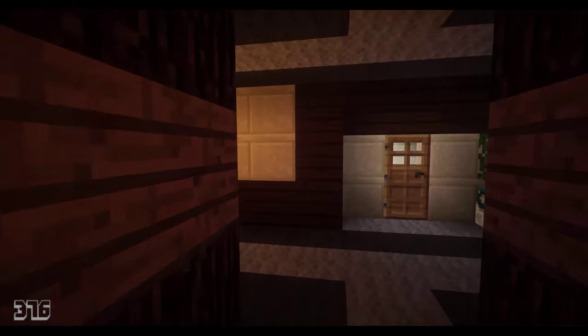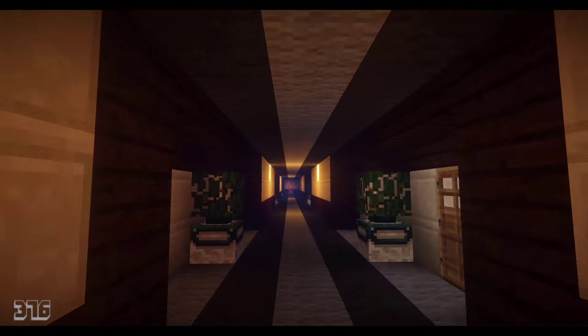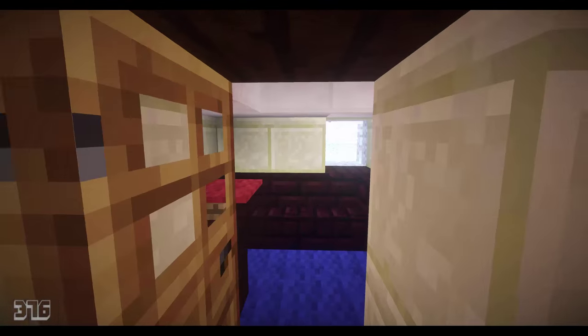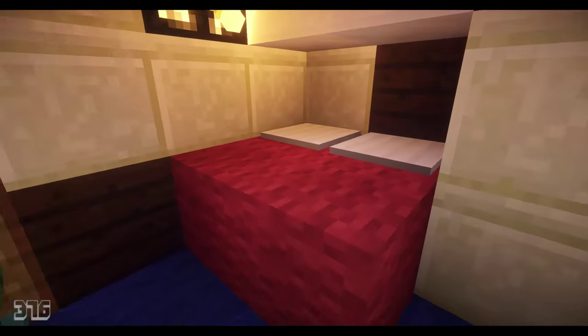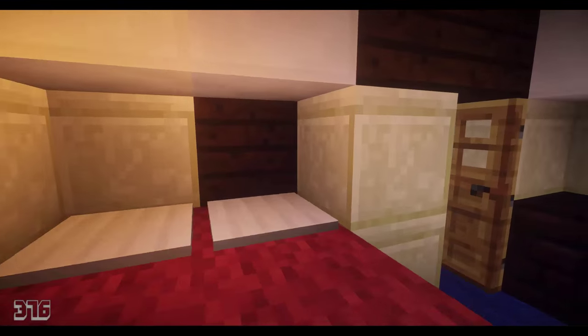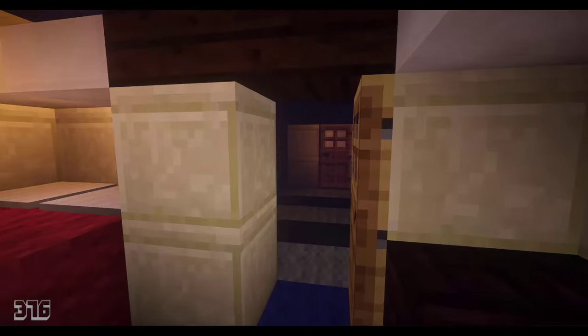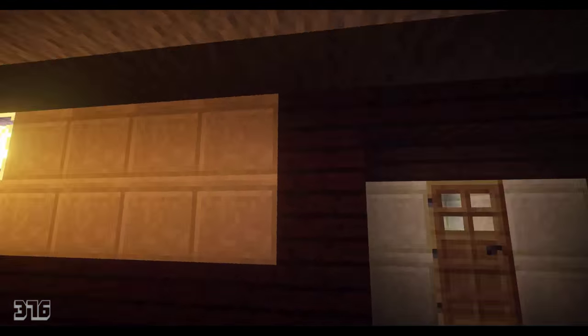Down here the hallways are more wide. These are ocean view cabins — very nice in my opinion. We have a nice big couch, a huge bed, and a massive bathroom as well as a little porthole. These are much bigger than the balcony cabins up above, but that's because of building constraints.